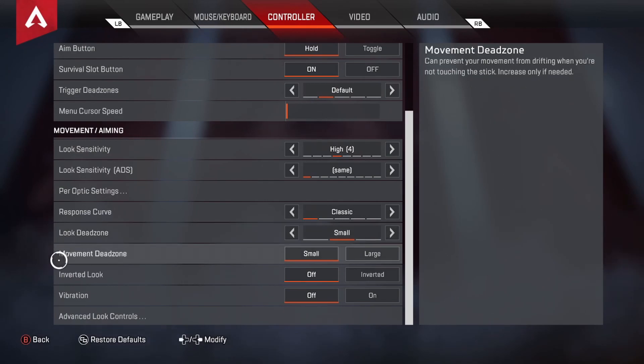Movement Dead Zone is Small. I tried Large just to see what it would look like, and even with some controller drift, the only time you'd want Large is if the dead zone issue is affecting your sprint — like if you can't sprint 100% of the time. On my old controller I had that issue, turned it to Large, and it still didn't feel good at all, so I just bought a new controller.